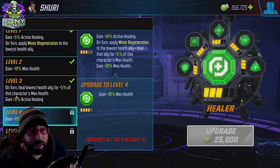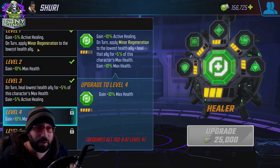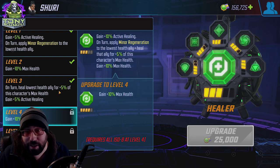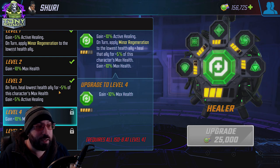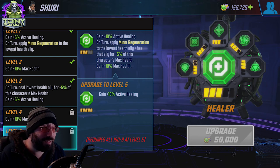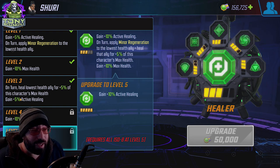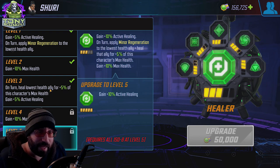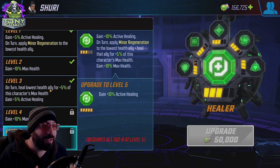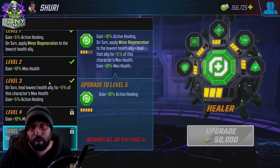On turn, heal the lowest ally for five percent of this character's max health. So not only does that lowest ally get a minor regeneration stack, they also get an immediate heal when Shuri takes her turn — plus another five percent active healing bringing it to ten percent. The last stage is a solid ten percent, bringing you to a solid twenty percent active healing. That on-turn heal is also affected by active healing, so the numbers add up over time, especially as the character gets stronger.